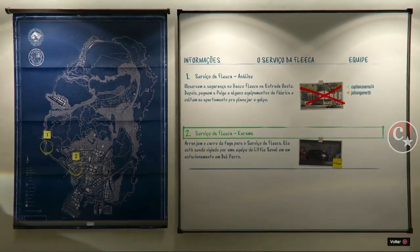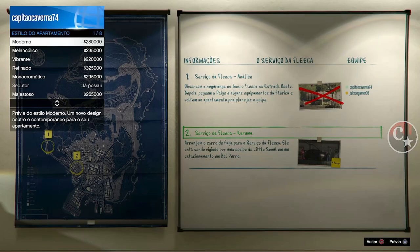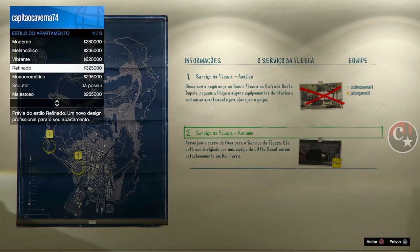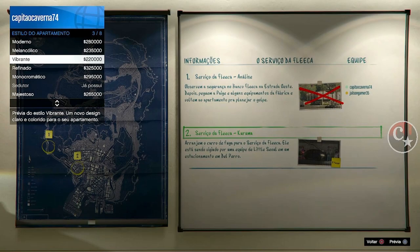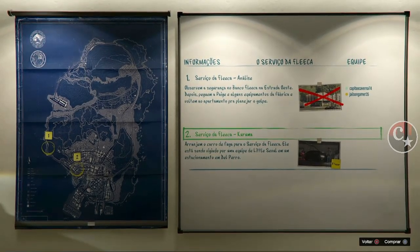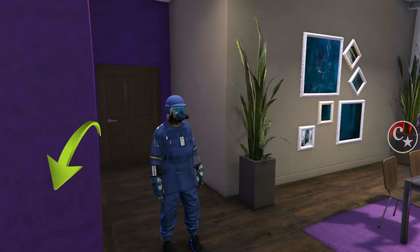O personagem saindo. Agora de novo aperta o menu — tá lá o estilo do apartamento. Confirmem. E agora a gente clica em qualquer prévia, vai dar a tela preta. Então vai alternando aí até que pare de dar a tela preta e a moldura do quadro ali apareça rapidamente. Olha lá — parou de dar a tela preta e a moldura continua lá. Então estamos bugados. Cancelem isso aqui. E já estamos aqui fora sem o minimapa — é porque estamos bugados.